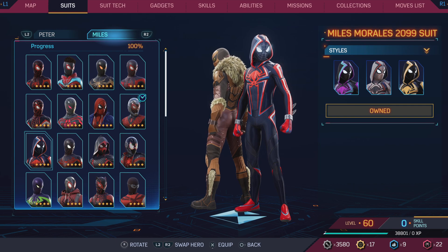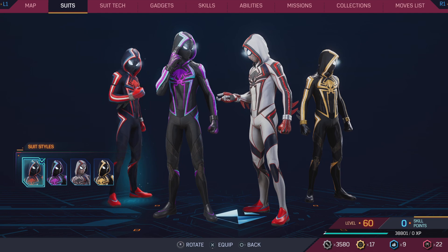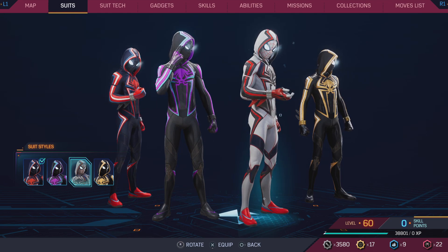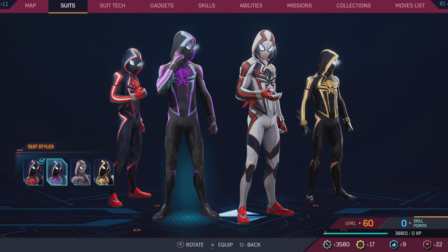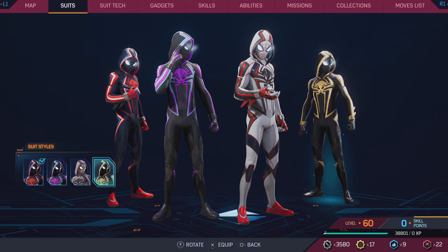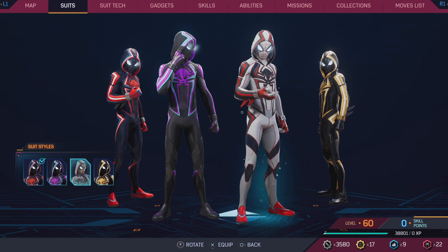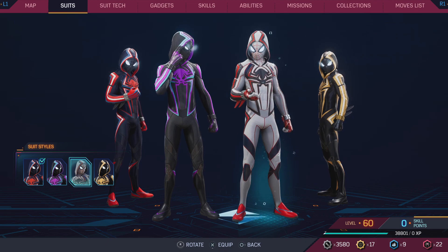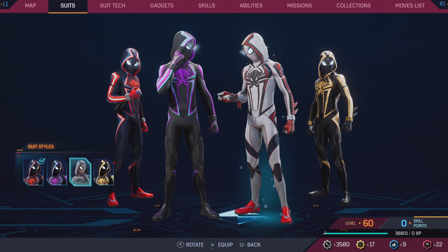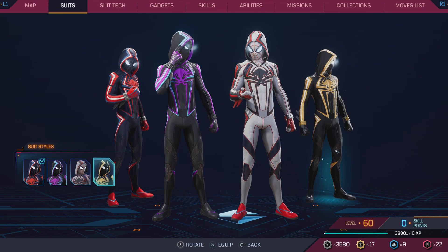The Miles Morales 2099 suit is amazing. All four styles are great. The eye glow is badass. How I'd rank them: first style number one, then second — actually, the one that reminds me of the upgraded Miguel suit would be second, possibly an actual reference to that suit. Then third and fourth.